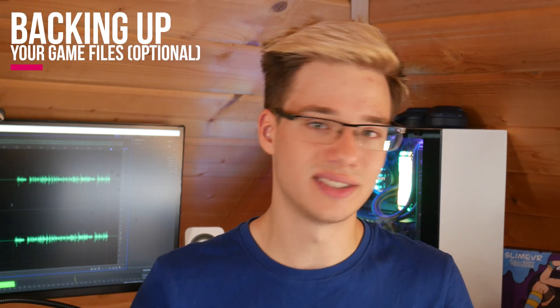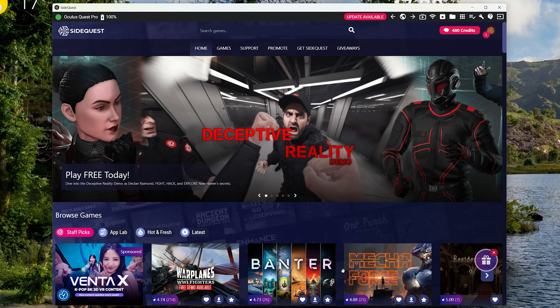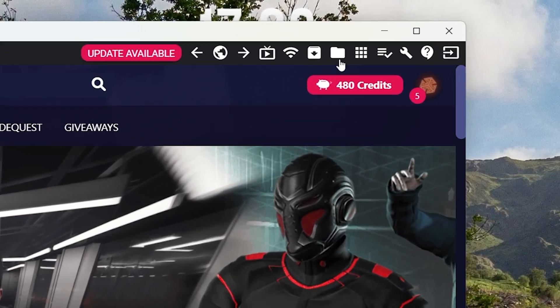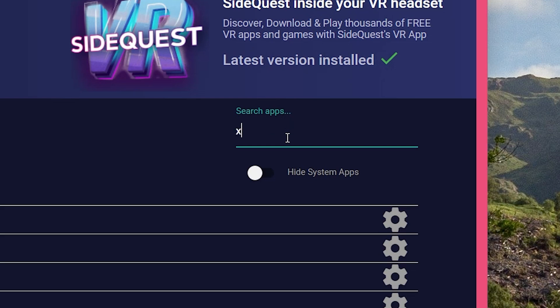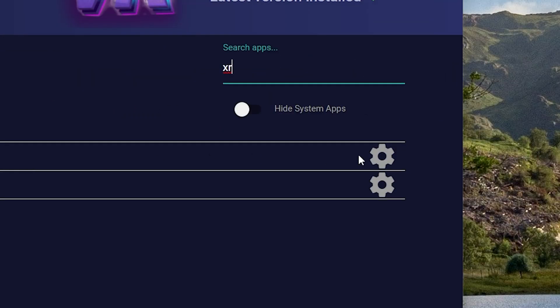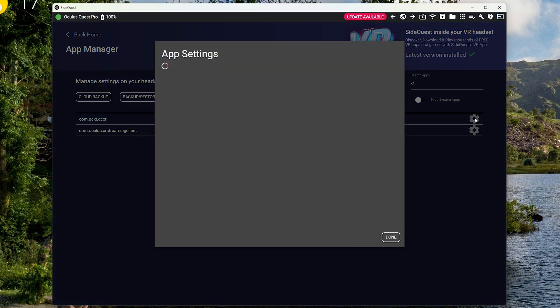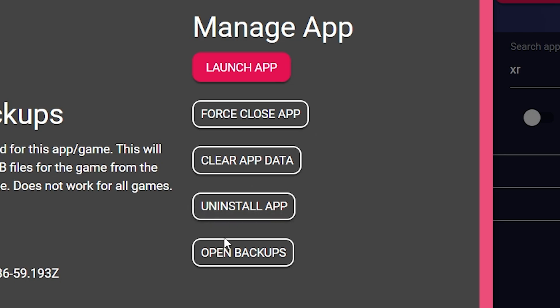Of course, if you don't have any saves or servers that you want to keep, you do not need to do this — you can just format the application and have a clean install. However, because I do have some saves I want to keep, all you have to do is go to your app section inside SideQuest, find QuestCraft on the list, and press on backup. This will back up all your save files and everything from QuestCraft to a safe place on your computer.